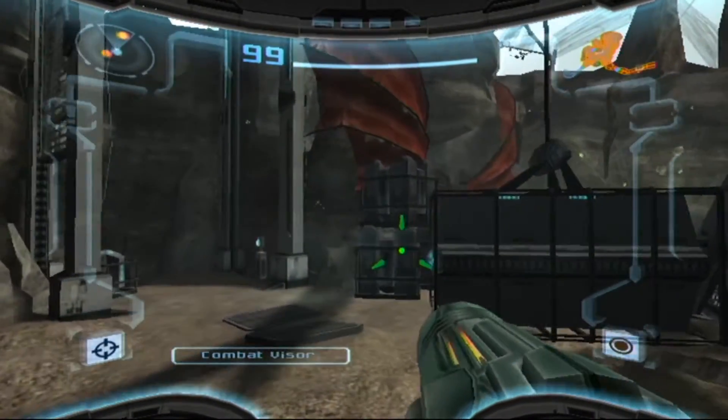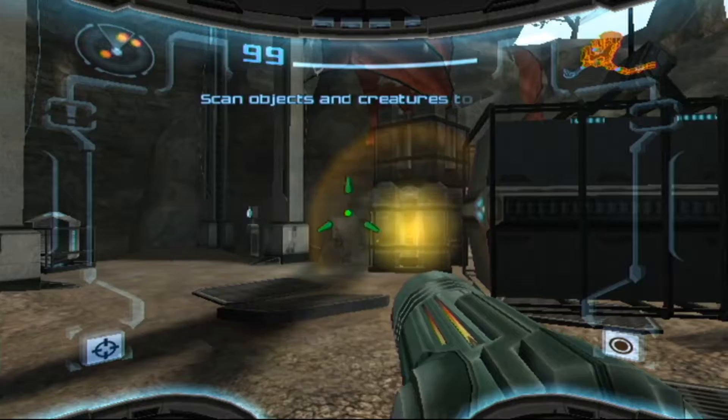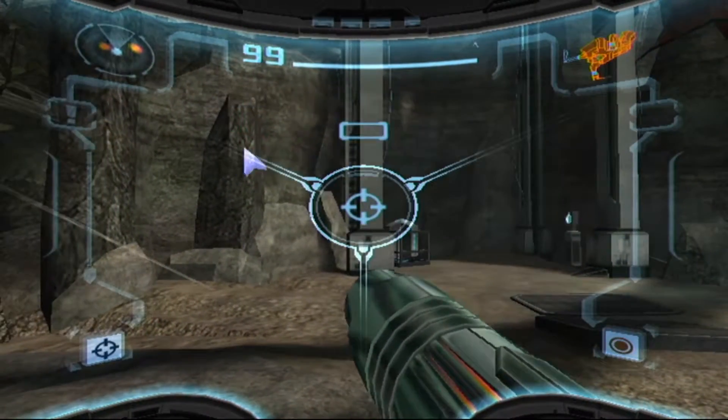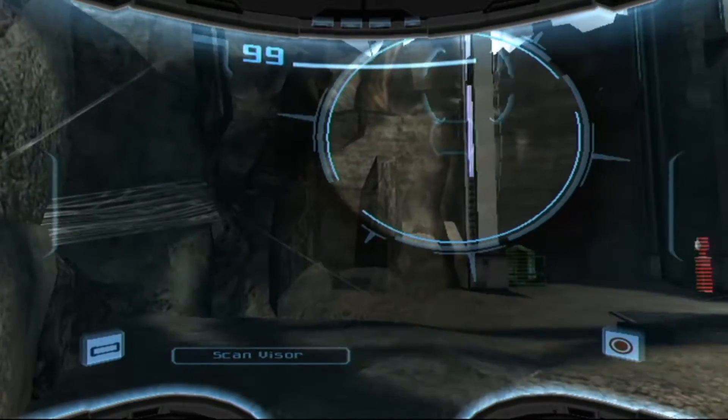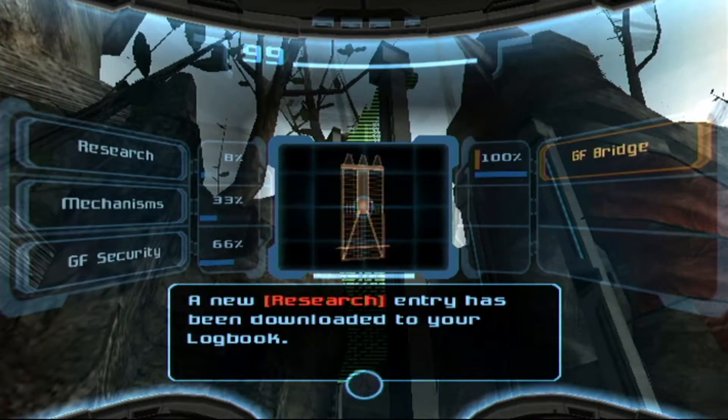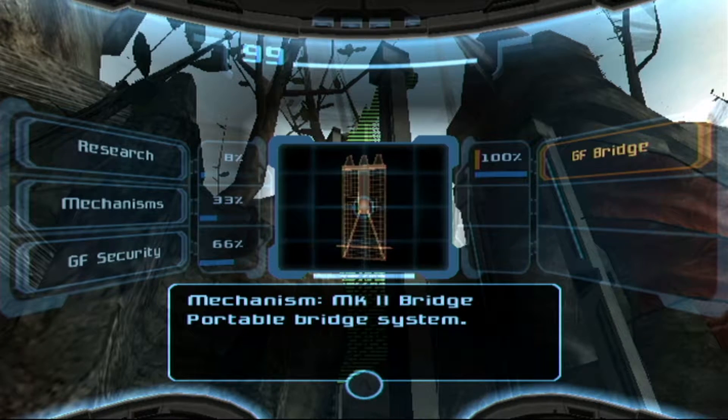This is a secure Galactic Federation crate — made of the strongest metals in the cosmos, they cannot be destroyed. Game, stop telling me I know what I'm doing! I've learned the error of my ways from the first game. The mechanism is an MK2 bridge, portable bridge system. I looked at the logbook and it told me about mechanisms, so I need to use that.